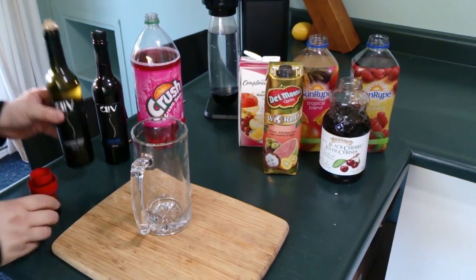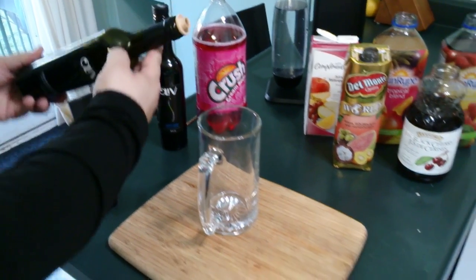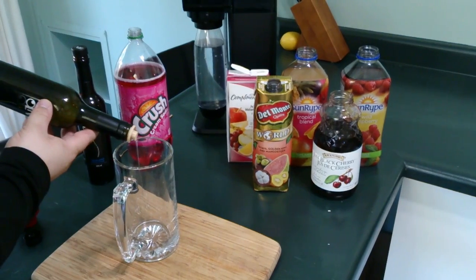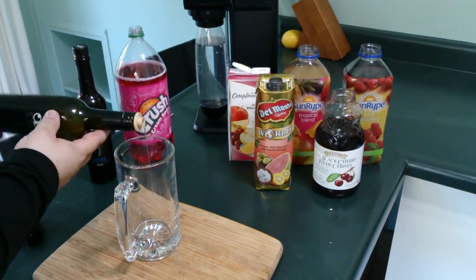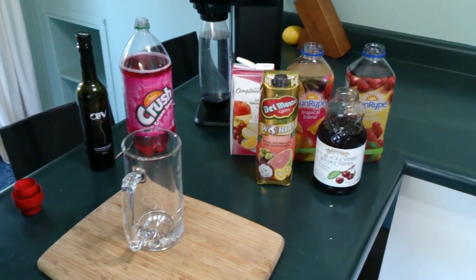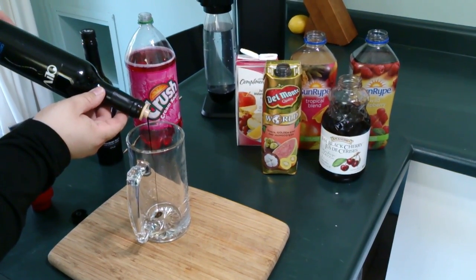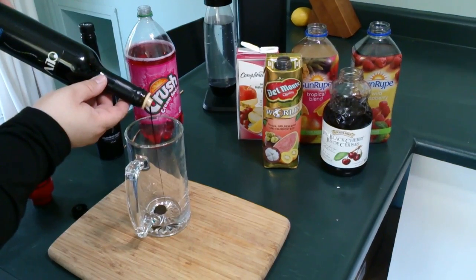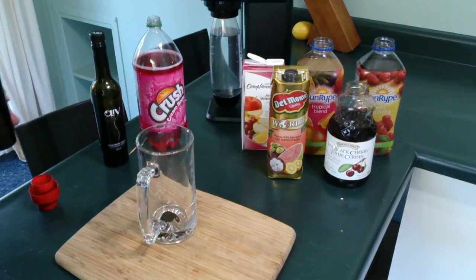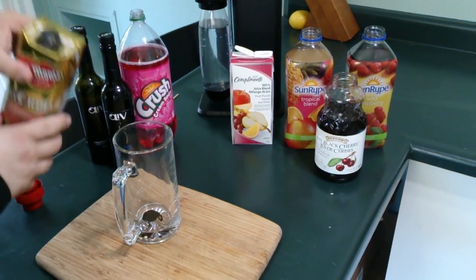These are balsamic vinegars that have been flavored. The white one is a strawberry, kiwi, and peach. The dark is a green apple one. We add in about 2 teaspoons of both the white and the dark balsamic vinegars to give it a unique taste and a little bit of tartness that you can't really get through many other things. It's kind of what happens to sugar and water if you leave it for 200 years — it'll turn into alcohol and then into vinegar. Not to say that it is vinegar, but there's got to be at least a tinge of something a little bit vinegary.